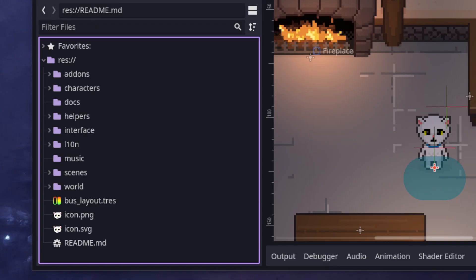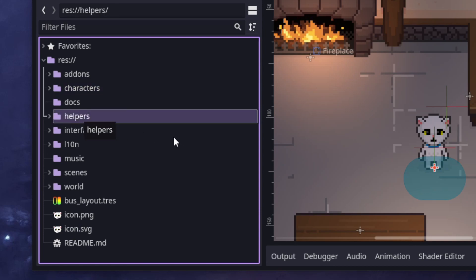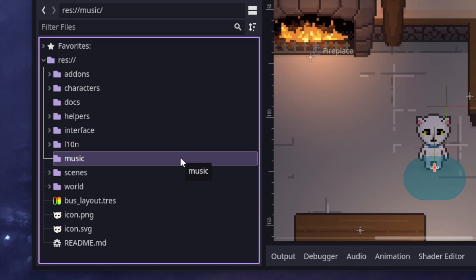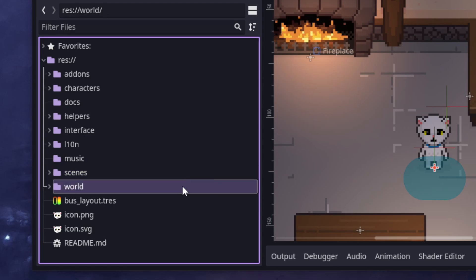And one more rule, which is more of a guideline: stuff should be found where I would first look for it. This is more about the general folder structure — everything should fit with one of these top-level folders. Characters in characters, custom nodes and things in helpers, interface stuff in interface, localization stuff in L10N, music in music, actual game scenes and locations in scenes, and objects and tilesets in world.